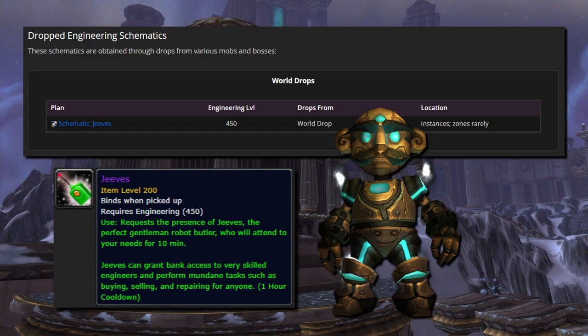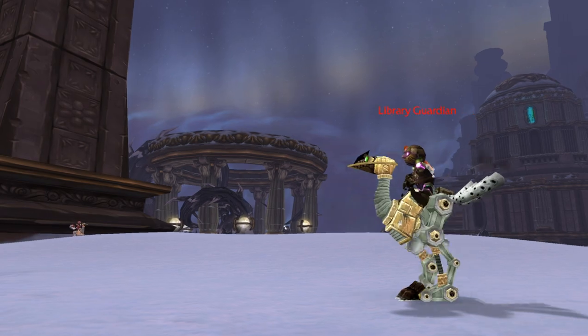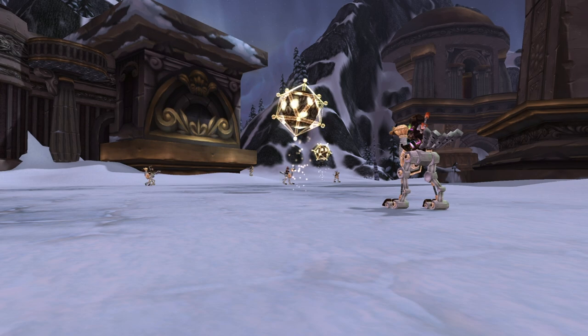A neutral vendor schematic can be found from Brian Landers in Dalaran — he sells the schematic for the Titanium Toolbox, a 32-slot engineering bag. A world drop schematic is for Jeeves. The schematic for Jeeves can drop in a number of places — Library Guardians outside of Ulduar are known to drop it. These robots can also be salvaged, which gives you another chance to receive the schematic.